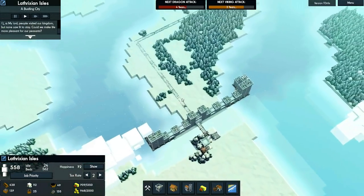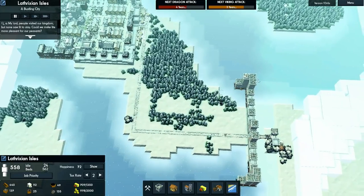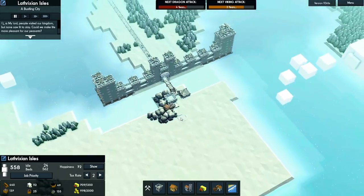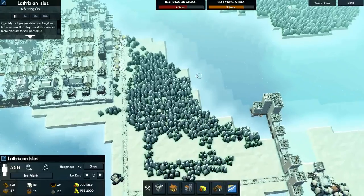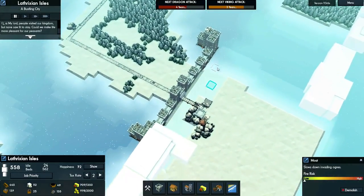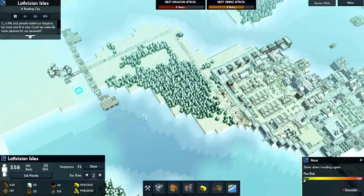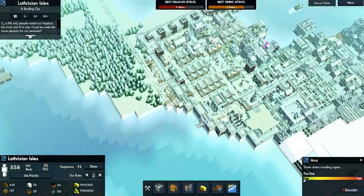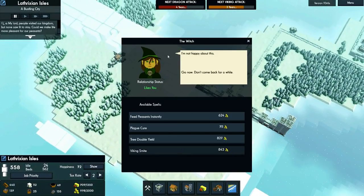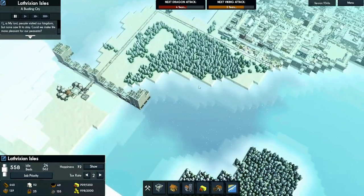I've had a bit of a change of plan. This area over here will become the farming and forester section as previously planned. Then this over here will be residential and industrial — especially since we now have iron, so we can start making our own tools and weapons. This also means we keep this lovely river in the middle, so we can have a dock on both sides and easily access both sides. We can split the entire world this way. Sadly, I missed one of the witch's demands and now she's not happy about it — hopefully we can make her happy again in the future.